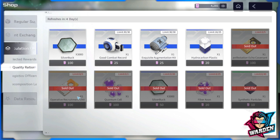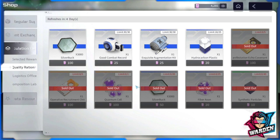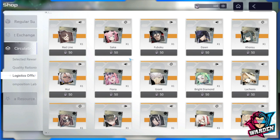Quantum cell and operative recruitment shards are also nice to spend on here — there are options for 5, 25, and 40. This currency is more abundant as you summon. Hydrocarbon plastic is also here if you need it. Silver buck is too expensive at 100 for 3,000. The must-farm items go up to hydrocarbon plastic; hydrocarbon plastic is again dependent on your need.